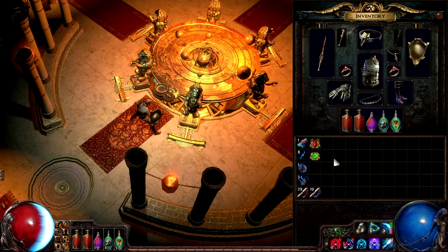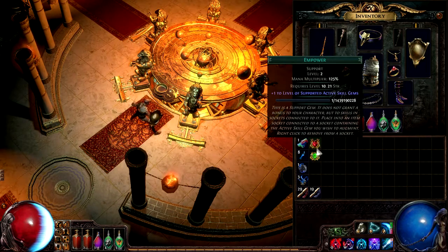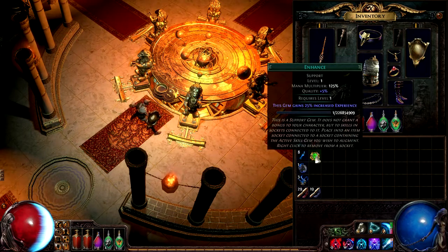1.0.1 contains a new support gem called Enhance. It's similar to the previously added Empower gem in that it does nothing at level 1, but has powerful effects when it eventually reaches level 2 or 3. Additional quality increases the rate that you're able to level this gem up at. We're not revealing exactly what it does at higher levels, but the community should discover it quickly enough.